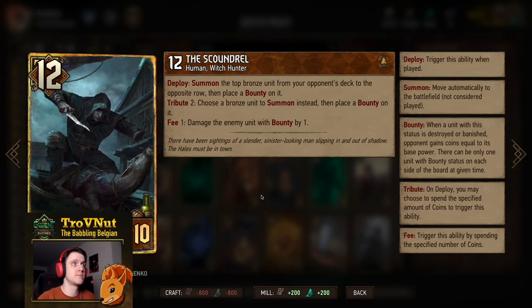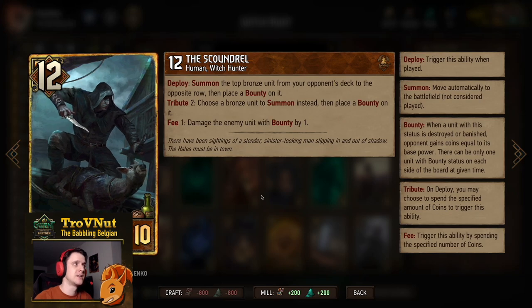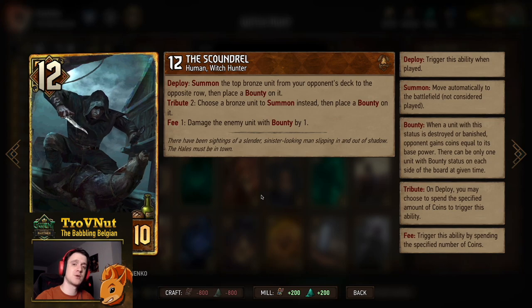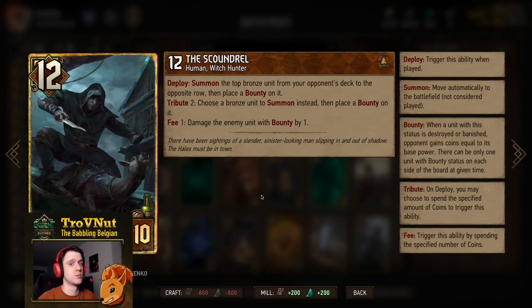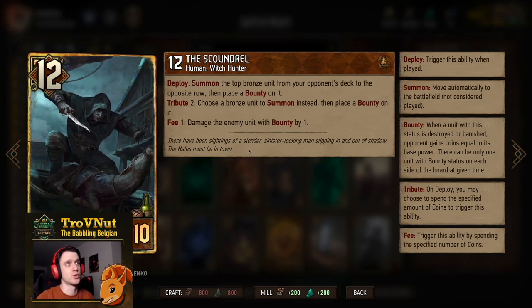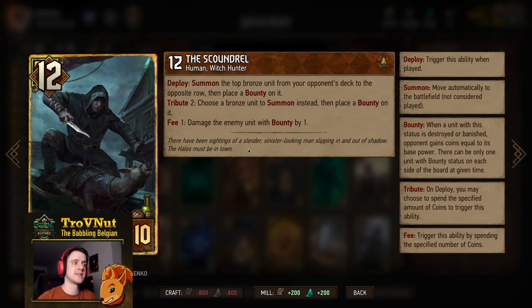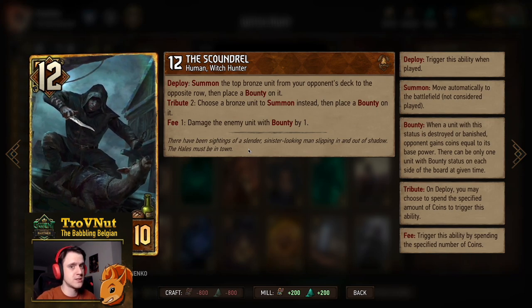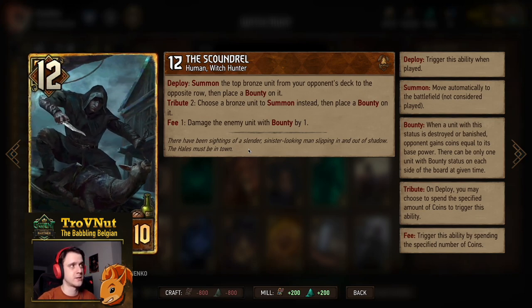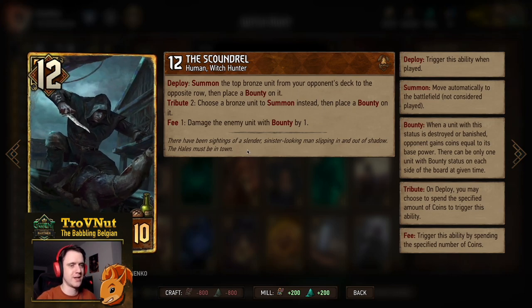If you spend two coins on the Scoundrel, you can choose which bronze unit to summon from your opponent's deck. For every coin you spend, you automatically damage the enemy unit with a bounty by one — regardless of whether that unit is behind defenders. Basically allowing you to steal valuable bronze cards. This deck has four active damage dealers where you can spend coins to damage units: the Scoundrel, Horsen's Freak Show, and the double Witch Hunter Executioner.